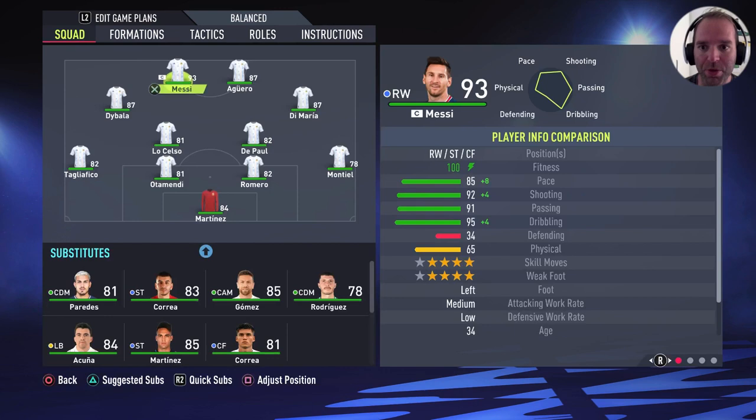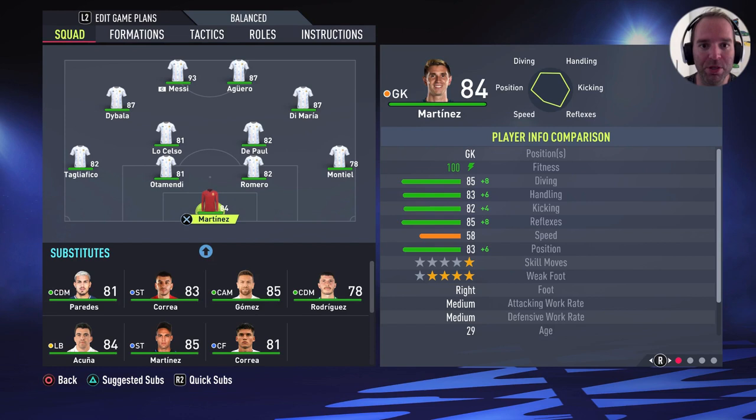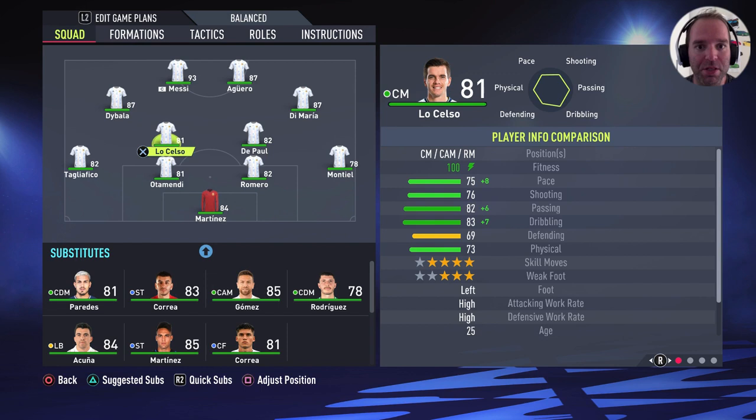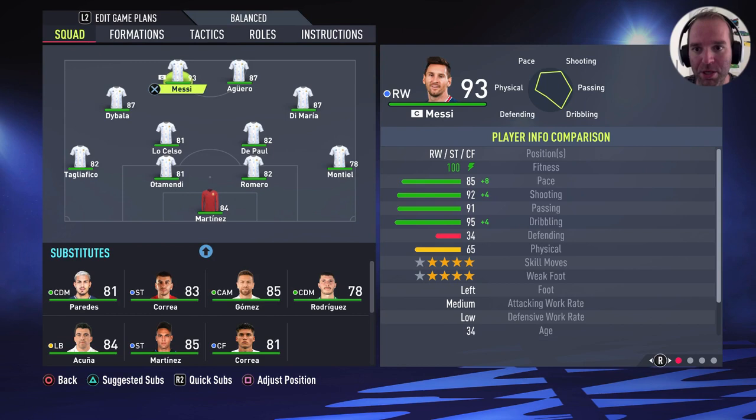It's the 4-2-2 formation, one of my favorite formations in this game at the moment. The line-up: Martinez is the goalkeeper, Montiel is the right defender, Romero and Otamendi are the center backs, and Tagliafico is the left defender. De Paul and Lo Celso are the central defensive midfielders. Di Maria on the right side, Dybala on the left side, and Messi and Aguero are the strikers.